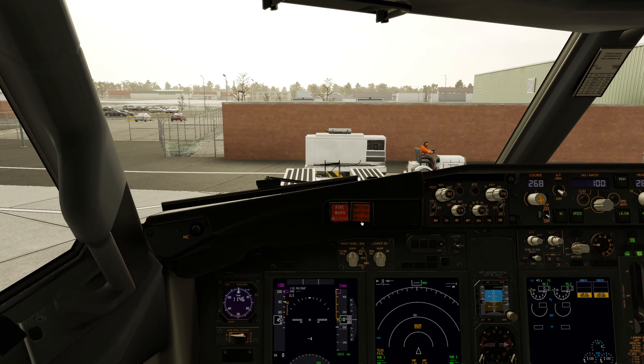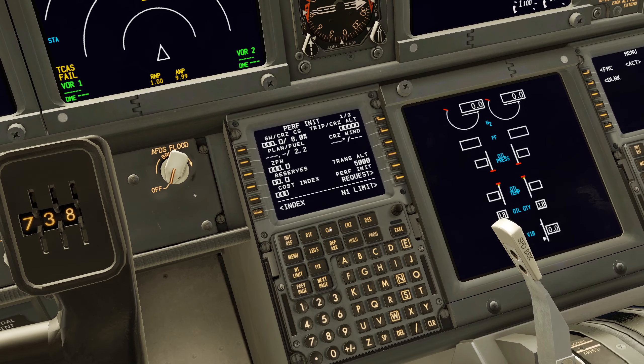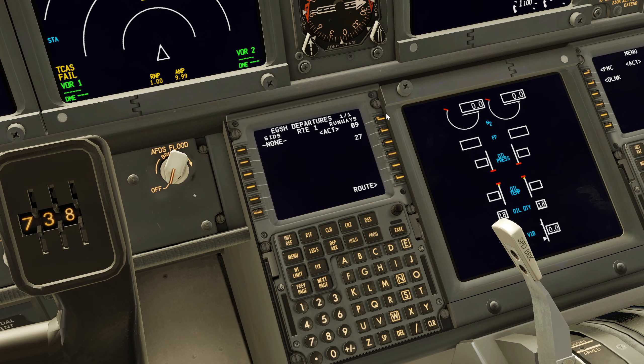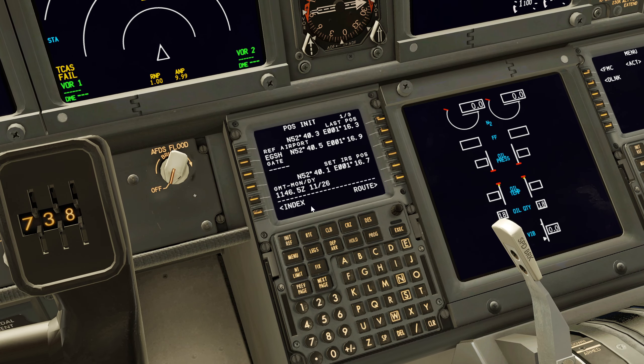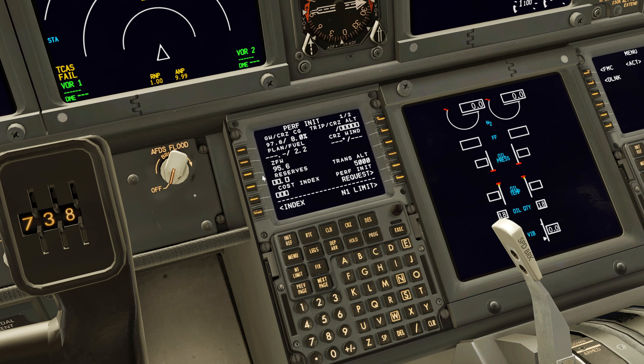While waiting, let's finish up here — come to the performance init page. Depart/arrival 09. Zero fuel weight — very low. 95,000 lbs. Don't think I've ever done a flight less than 100,000 lbs in the 737 on this. Reserves — it's going to be dinging and dinging the whole way. I wonder if we can put 0.1 — yes we can. A hundred pounds of reserve fuel.